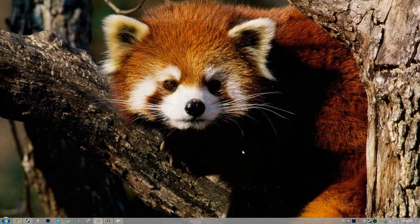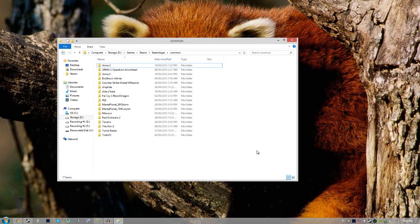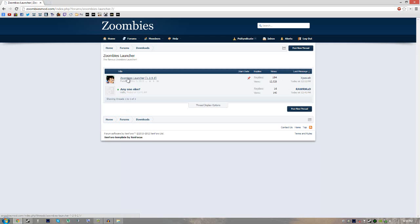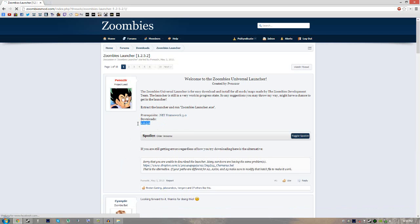Now on to the installation for the DayZ mod for Arma 3 — it is very simple. You need a few things before you try this: you need Arma 3 obviously, but you also need Arma 2 and Arma 2 Operation Arrowhead, mainly because this uses assets from those like Chernarus, the weapons, skins and all that. So make sure those are all fully installed and up to date. Once you've done that, just go to ZoombiesMod.com — there will be a link in the description. Register on it and go to this sub-forum, and download the installer from right there. If it doesn't open, download .NET Framework — pretty sure everyone already has that, but if you're running a fresh install of Windows you might not.